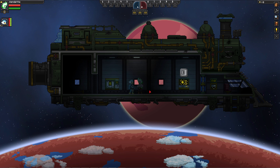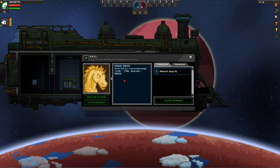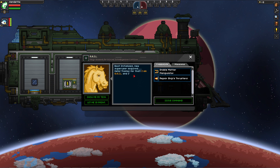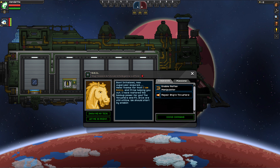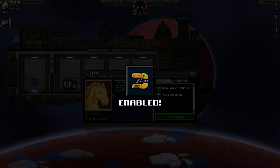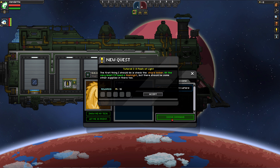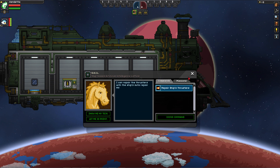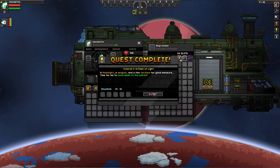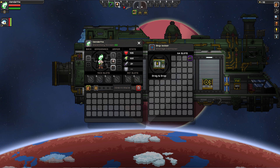First things first, the game wants you to press the button. Got a horsey error — let's reboot. Much better! We've got lights. You get your matter manipulator, get your locker, and you can get a swinging sword. Let's enable the thrusters — we've got to find some core fragments. That's the first quest; we have to go down to the planet we're hovering over.